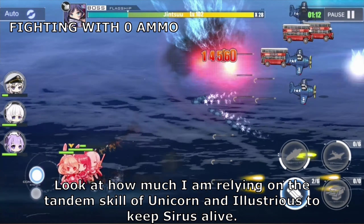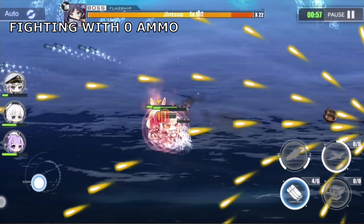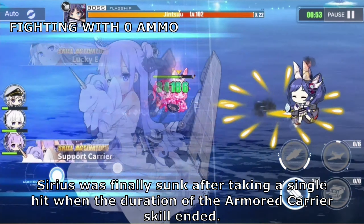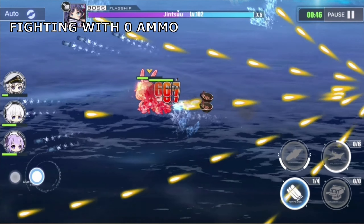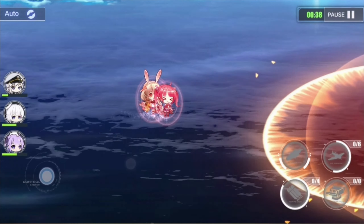Shield breakers like the Twin 100mm Type 98 AA Gun don't work against this barrier, since the only way to break it is to make it absorb enough damage or wait for it to disappear after 8 seconds. This is different from shields, which break after taking a certain number of hits. This means even Kitakaze or Laffey isn't capable of easily breaking this barrier by main gun hits alone, unlike how they would easily do so with shields deployed by the likes of Z23 or Prinz Eugen.